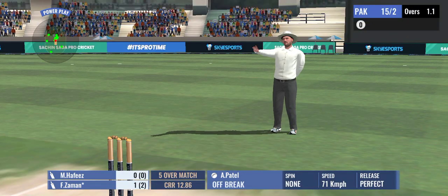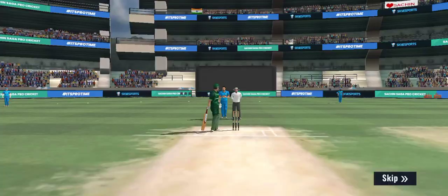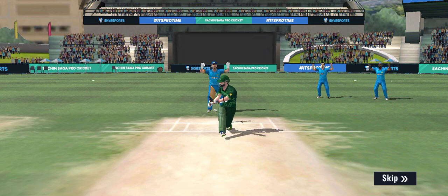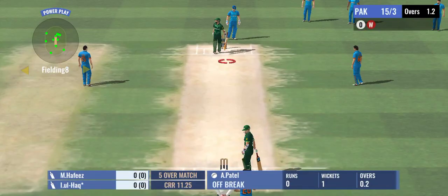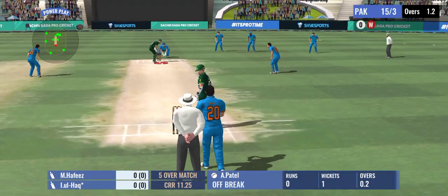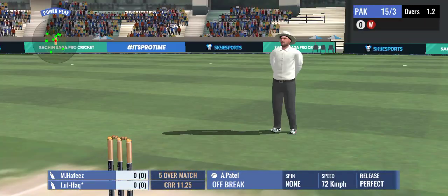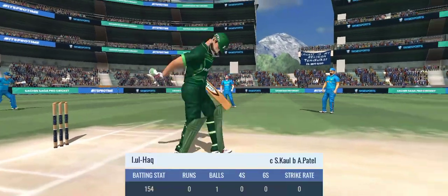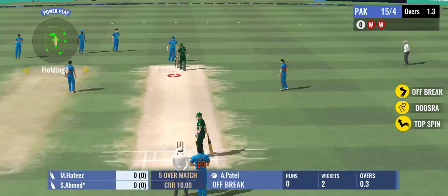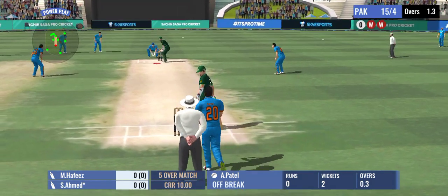Pulled him — the batsman couldn't read that one at all and he has to walk all the way back to the pavilion. As you can see, he played the wrong shot and the ball went on to hit the stumps. He's mistimed this. Let's have a look at how good field placements and good bowling gets you wickets.